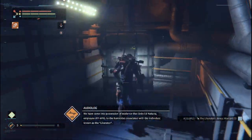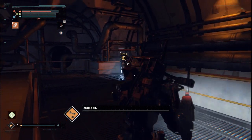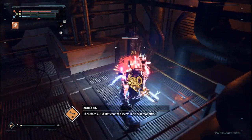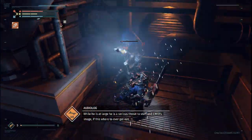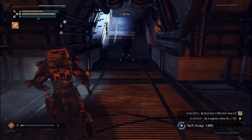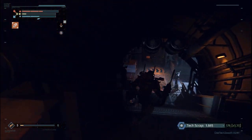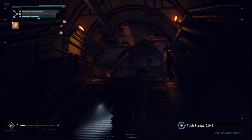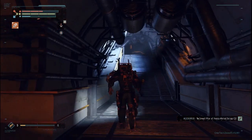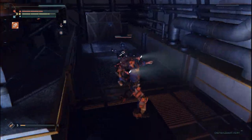We have come into possession of evidence that links Edna Kana, employee number 776910, to the homicides associated with the individual known as the Liberator. All indications point to the fact that he has deliberately tampered with his neural implant, including disabling his GPS function. Therefore Creonet cannot ascertain his whereabouts while he's at large. He is a serious threat to staff and Creonet's image. We need to take care of this quickly and quietly. Disabling your GPS is kind of fair — it all just seems like hey, we're in control of you, not the other way around.